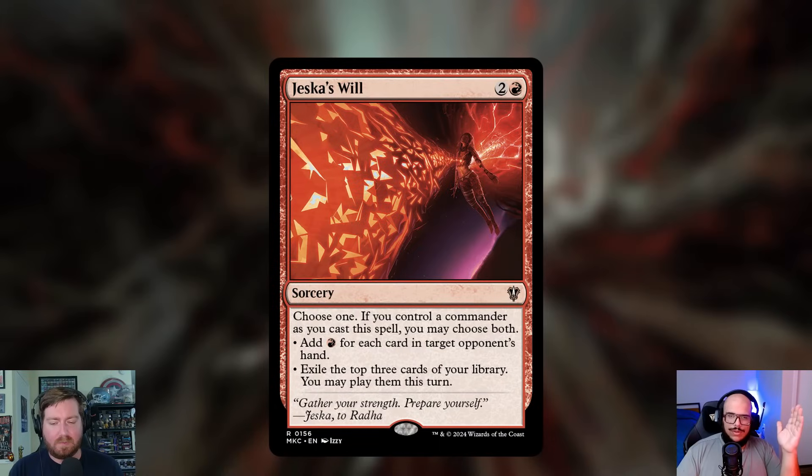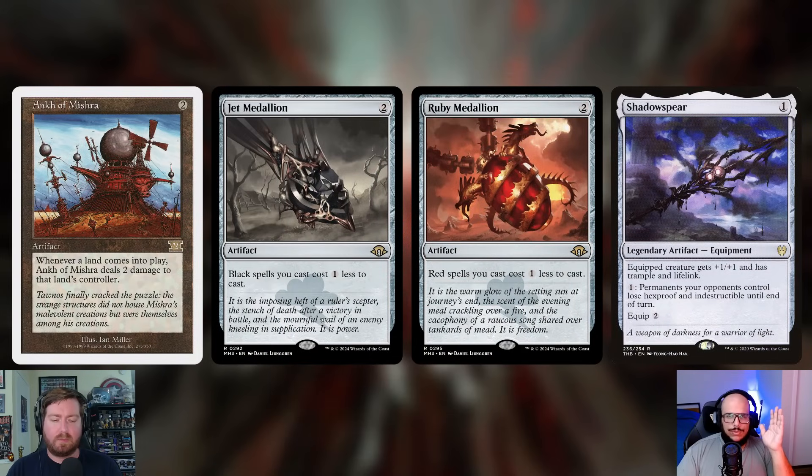There's just one sorcery being added: Jeska's Will — two and a red. You choose one mode, but if you control your commander you can choose both. Mode one adds a red mana for each card in target opponent's hand; mode two exiles the top three cards of your library and lets you play them this turn. Jeska's Will is becoming a staple in any red deck and should almost always be included.